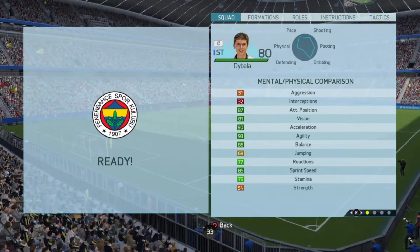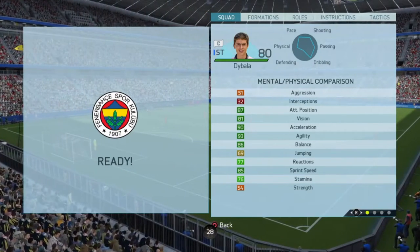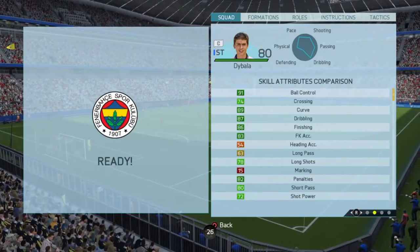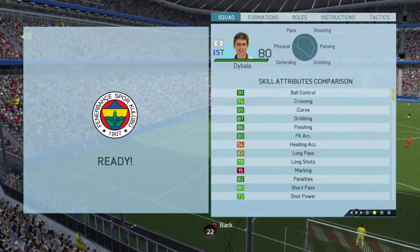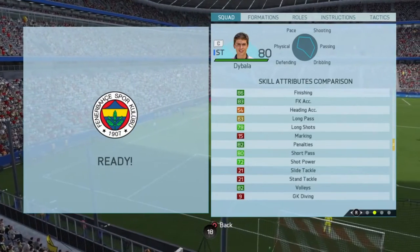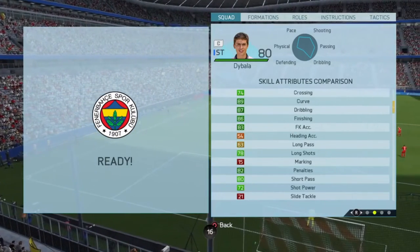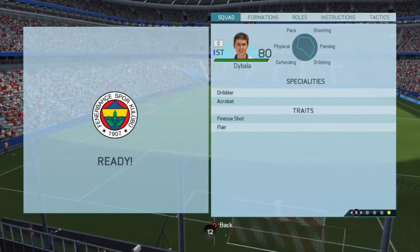Some of his standout stats were his acceleration, dribbling, agility, balance, and ball control — some of his best stats that made him push away from players really well. Also, you can see his in-game stats. He's finishing really good, he's got decent stamina as well. It does mean he can play a variety of roles — he can play the centre forward, the striker, the CAM role. Obviously with the 4-star skills as well, it means he can get past players really well.